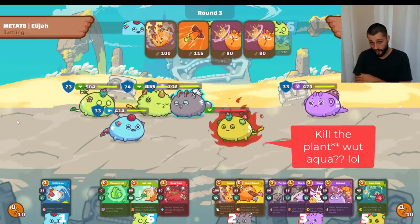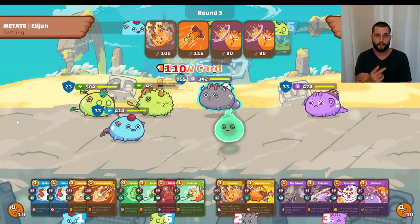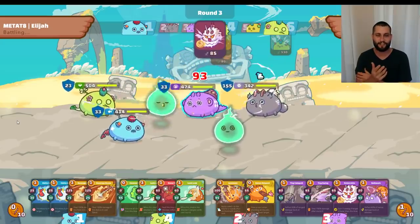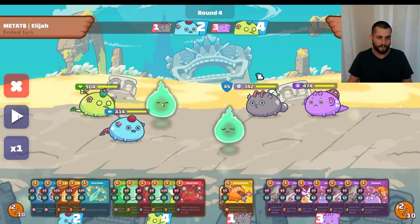Luckily I kill the aqua pretty easily. I don't get any value out of my front plant and I also don't get any value out of the cactus, so all in all not a phenomenal round, but the plant is out of the way, which is good. Now heading into round four.